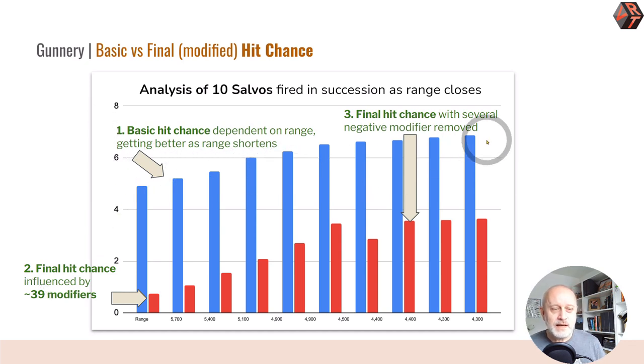Here in this analysis of 10 salvos fired, you can see at the beginning the final hit chance was being massively downgraded. We were turning, the enemy was turning, there was smoke — everything you could imagine to spoil your aim. Gradually as the ships steadied themselves into a straight line, and as I reduced speed from maximum (because maximum speed causes vibration, which is another modifier), the final hit chance crept up to around 50%. Often if your final hit chance is 50% of your basic hit chance, you're doing pretty well — though there are times when your final hit chance can actually be higher than your basic hit chance.